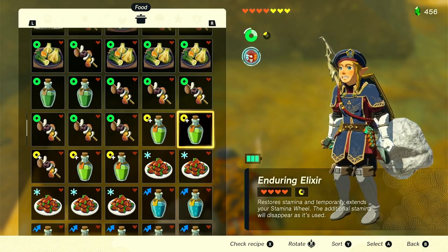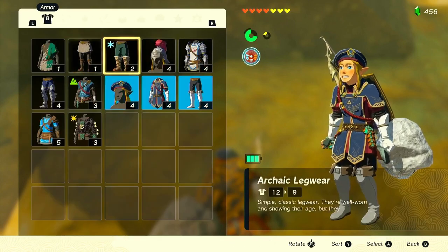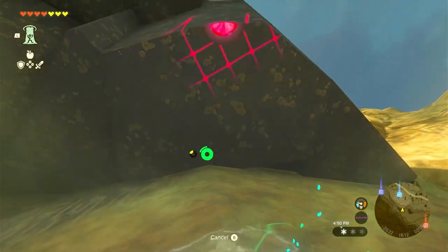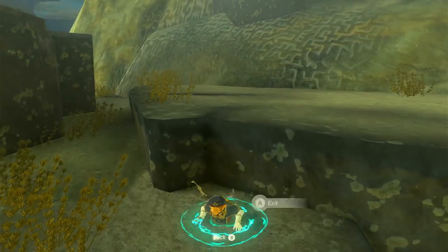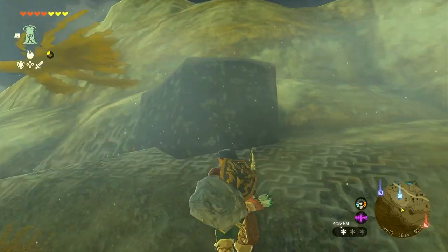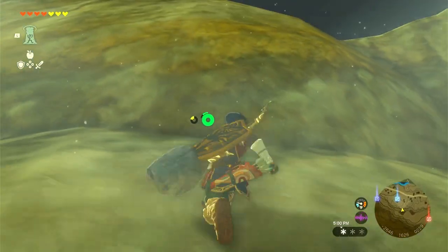Speaking of colder climates, we've only got the one piece so far. Sometimes if you're high enough up in altitude that won't be enough and you'll need high-level cold protection. Feel free to combine that one piece of clothing with a low-level cold protection meal, and that'll provide the high-level cold weather protection you're looking for.